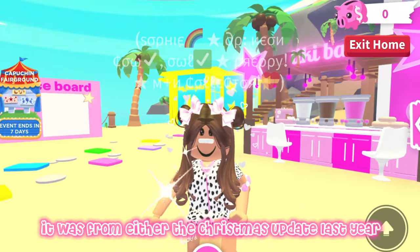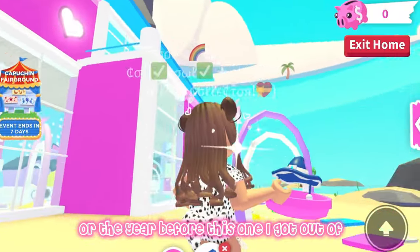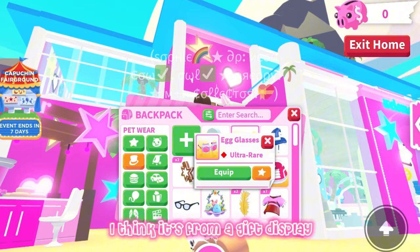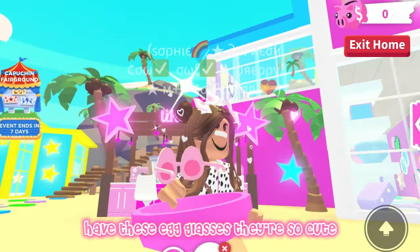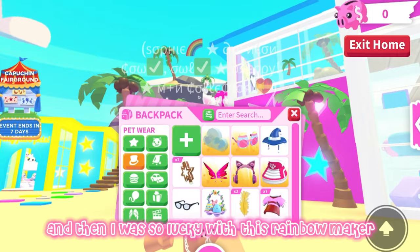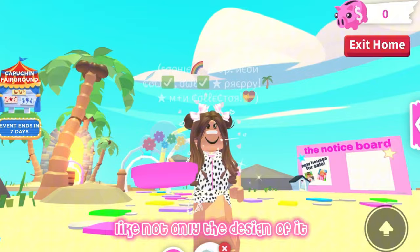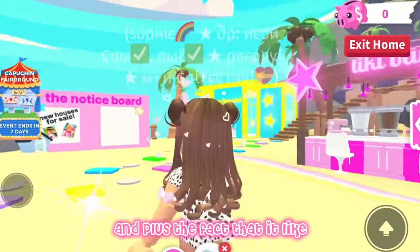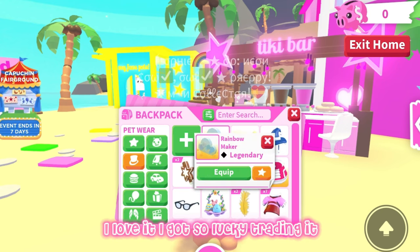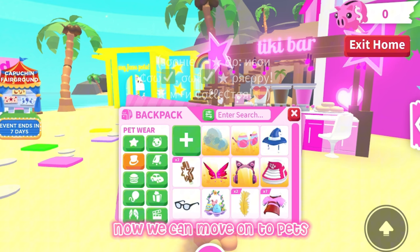Gingerbread star eye patch — I think it was from either the Christmas update last year or the year before, I got it out of either the star rewards or the gift display. I have these egg glasses, they're so cute. And I was so lucky with this rainbow maker — I love it. Not only the design but also the fact that it leaves your pet a rainbow trail. I got so lucky trading it, I think I was underpaying so I'm surprised she did it.